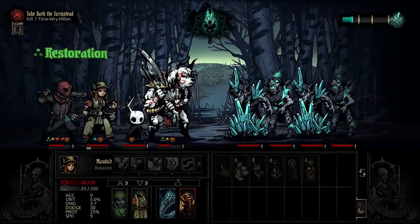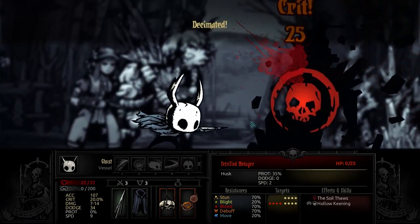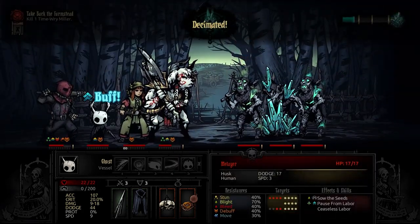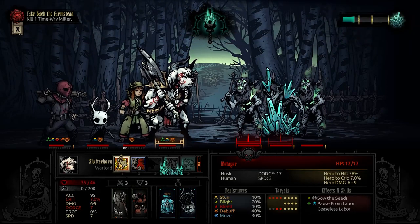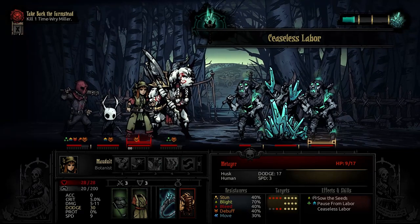Regen here. And then I'm gonna go for Piercing Slash right here since it has so much protection — he only has 15%. Yeah, apparently that was a pretty good choice. We're not gonna be able to guard, so just go for a little bit of damage. I think we can execute him next turn.